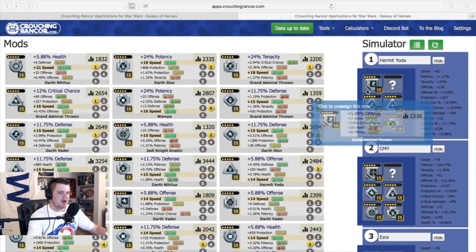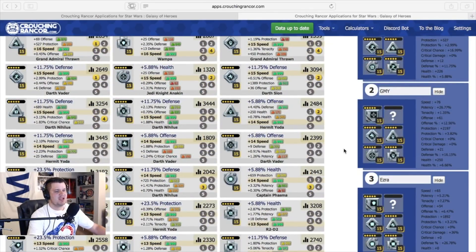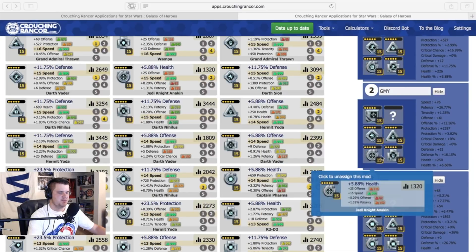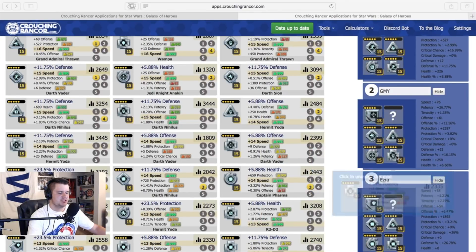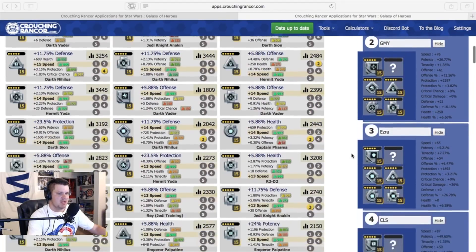Hermit Yoda — I've got three speed set mods, so I need to go in here and find a speed set mod that has speed primary on that arrow. That should be pretty manageable. Grandmaster Yoda — I kind of threw in the towel. I was sacrificing finding enough speed for him. I found the speed, but a set bonus just really doesn't seem to be in the cards based on the mods I have. If I could, I would put offense or crit damage on him. Ezra looks like I should be able to have an offense set bonus — I've got three of those offense mods, I just need to find an offense set speed arrow.